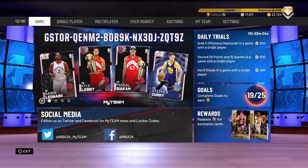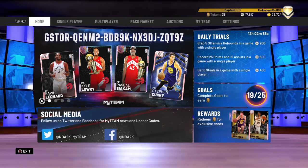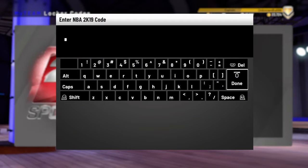What up YouTube, it's your Bullfish Quant Nation. I'm back with another video. Today we got another locker code — you can see it right here. If you're not on my team right now, go type in this locker code because you got a potential chance to get a galaxy opal. This is the first galaxy opal locker code they put in the game. I'm hoping they do something like this for the award shows — MVP and Defensive Player of the Year — they get some galaxy opals and we get some locker codes. Here we go, I'm gonna type in this code.